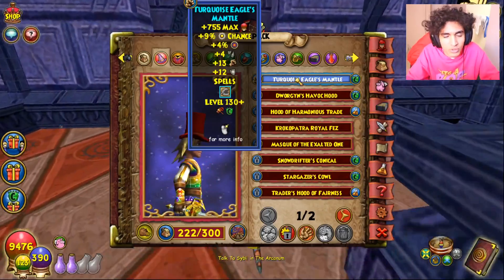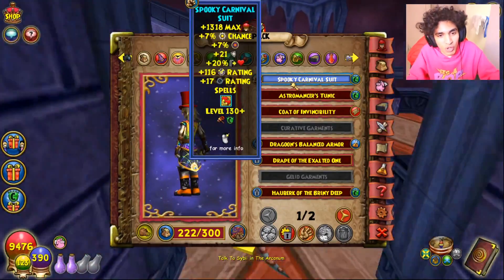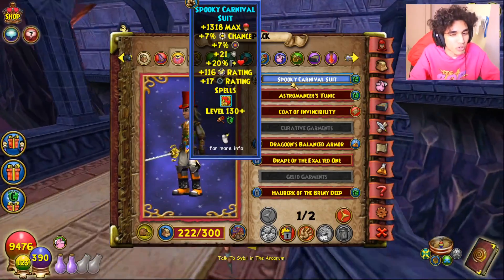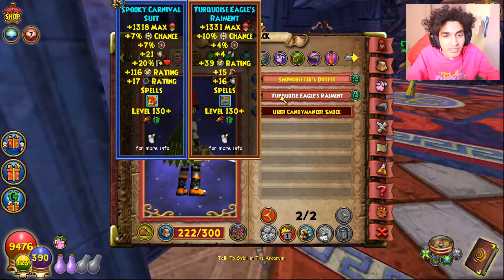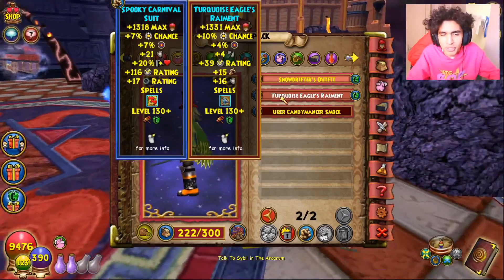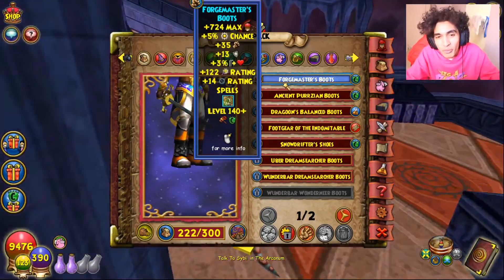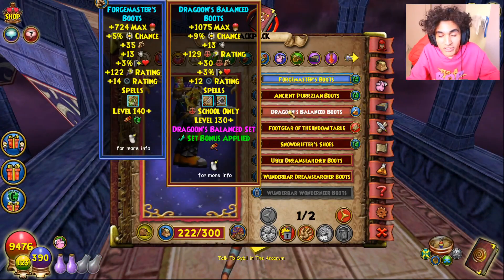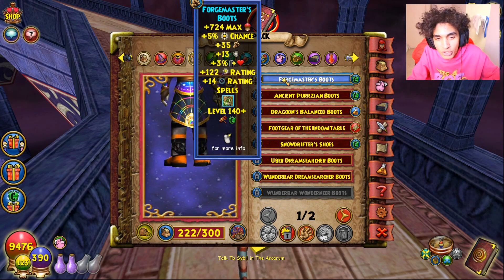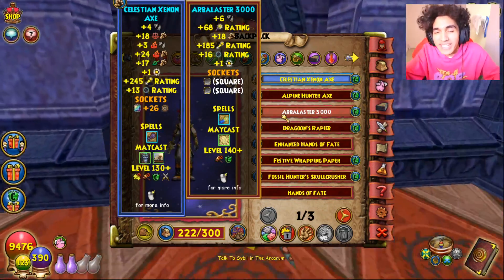Back when level 130 was max, there was a bundle called the Arcane Builders Bundle — basically a turquoise hat except instead of pip chance, it gives 21 universal damage and way more pierce. The only thing you give up is a little HP and some pip chance, which you can get back other ways. The Spooky Robe gives universal accuracy and universal resist and is one of the best universal robes in the game. The Turquoise Eagle's Raiment gives lots of resist, universal pierce, and universal damage.